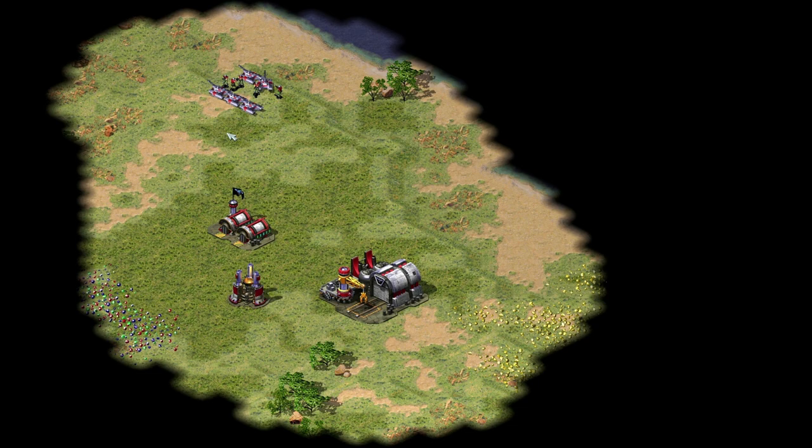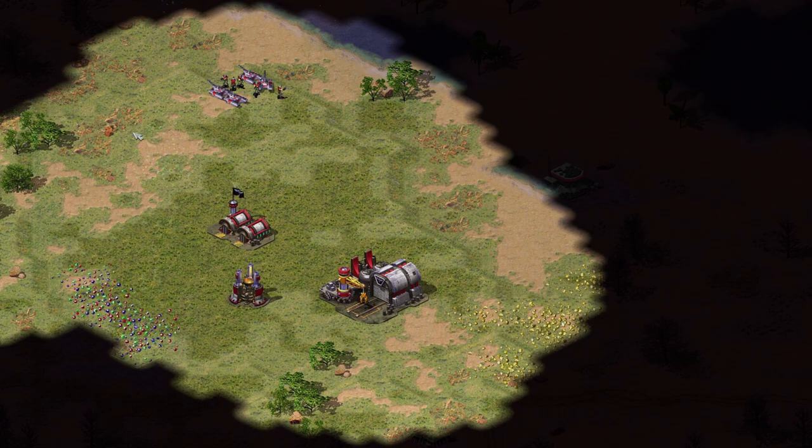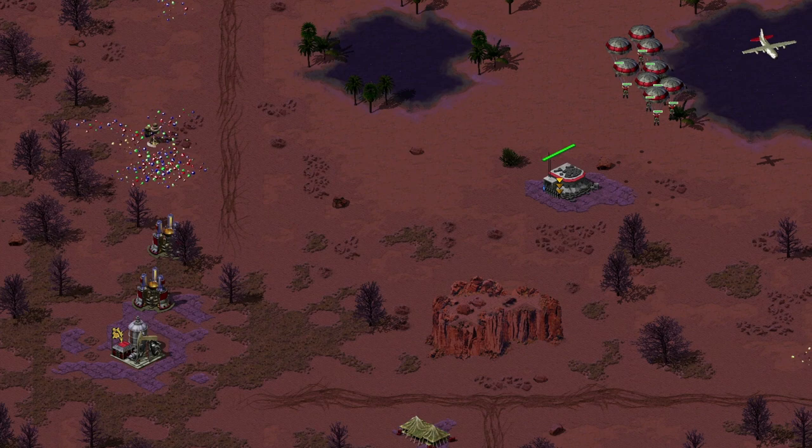Don't go after gems if they're halfway across the map. But when they're close to your starting position or next to a tech building you can capture, mining those first should be a no-brainer. Whenever you see someone mining ore when they have gems nearby, you can reasonably assume they're a new player.